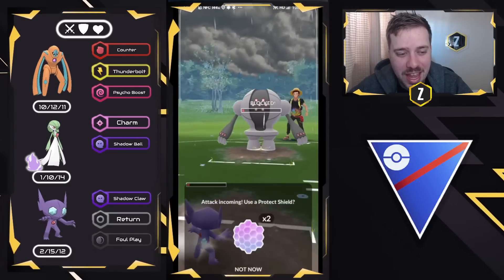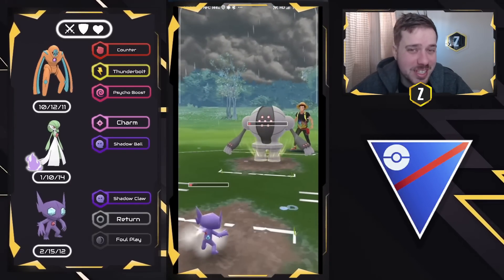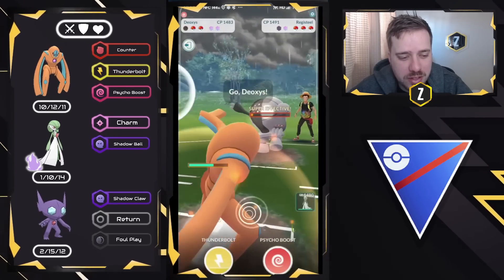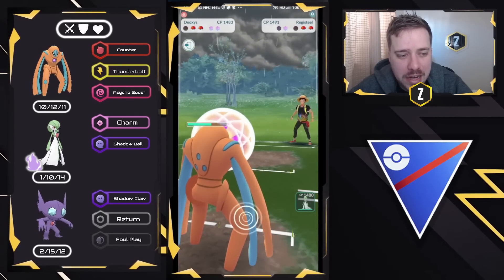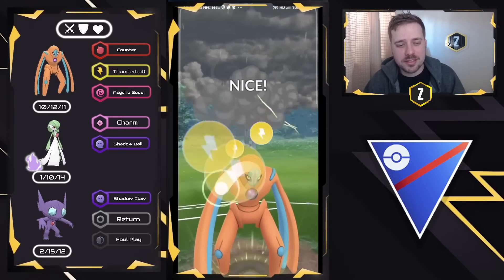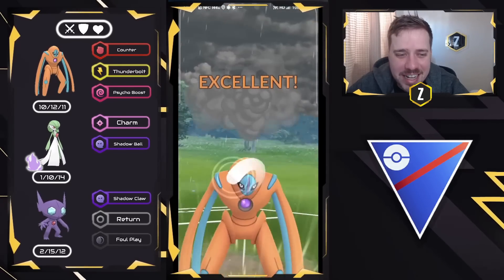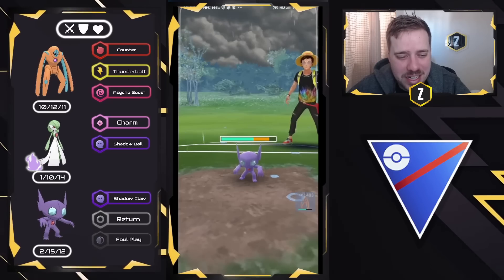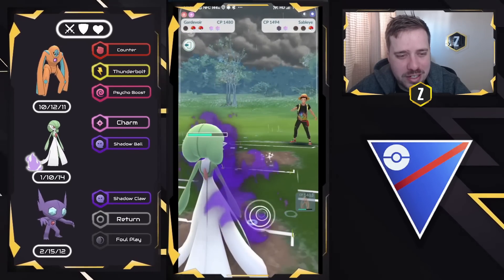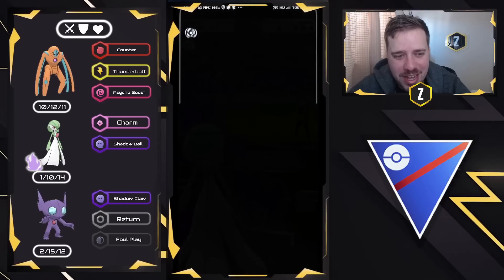They decide to shield and throw — beautiful. We let it go and come in with Defense Form Deoxys to Counter down with a lot of loaded energy. Sableye comes in, and this is it for them — they have Sableye and Medicham, which means Shadow Gardevoir with two shields is going to have a very, very fun time. They surrender right there, but this team was so strong.